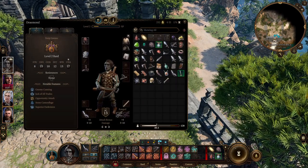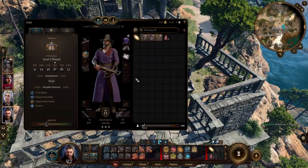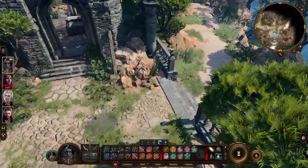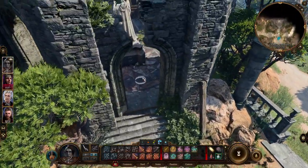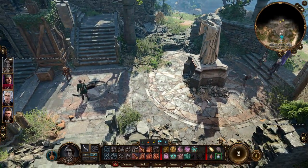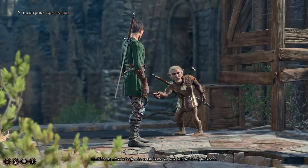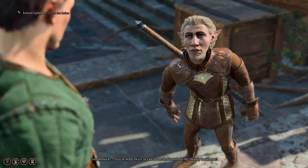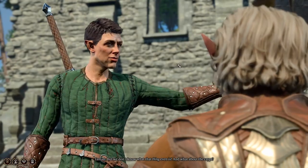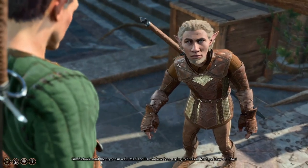We can give Gale a wizard's hat — there we go. Perfect. Doesn't do anything, it's really just for aesthetics. Let's go check out this plaque. 'You're both twice as tall as me, but I'm half the bloody backbone.' We don't know what that thing even is. And what about the crypt? It's a ship — and the crypt can wait. Mari and Barton have been trying to break in for days.